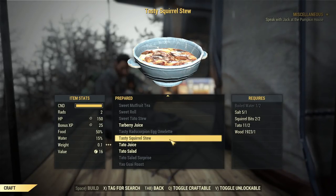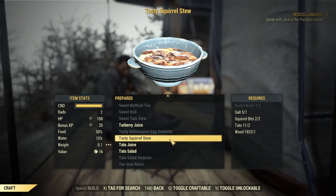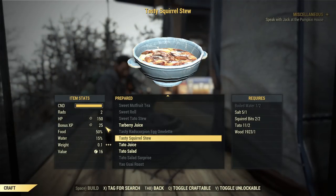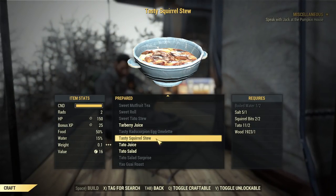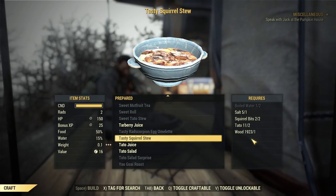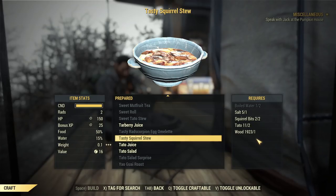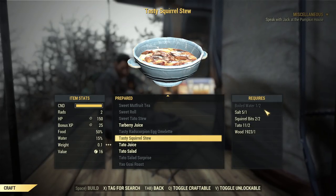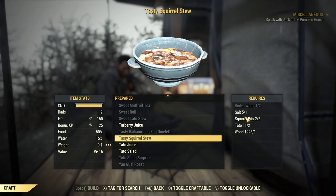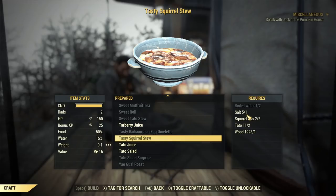First on my list: Tasty Squirrel Stew. That's what you need if you are a carnivore and want your experience to go up much faster. It's a little bit more difficult to mass produce compared to the herbivore option with cranberry relish, but not too hard. You need salt — available in any kitchen and restaurant — and pepper.